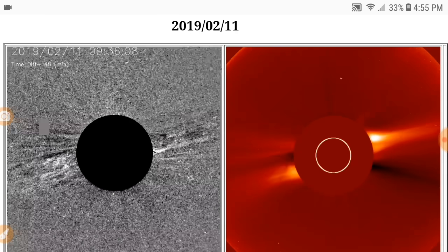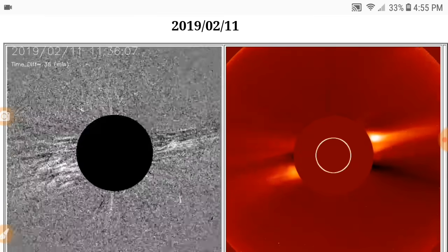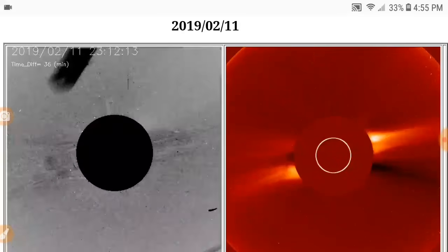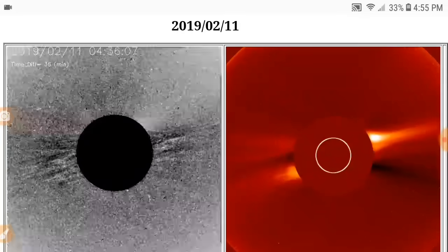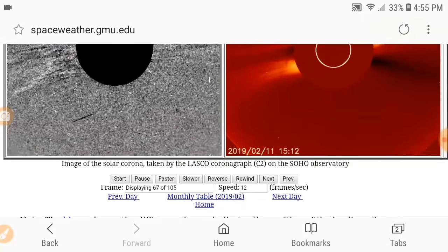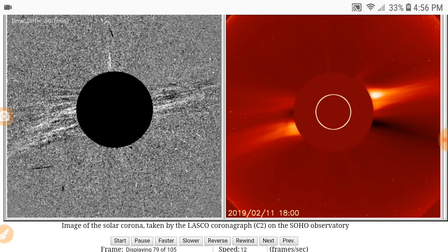This is from the 11th. At fast speed you're going to see it flash and do all kinds of crazy stuff. The sun is very active in this picture, and you've seen that whatever big huge anomaly we've seen up there in the top left.